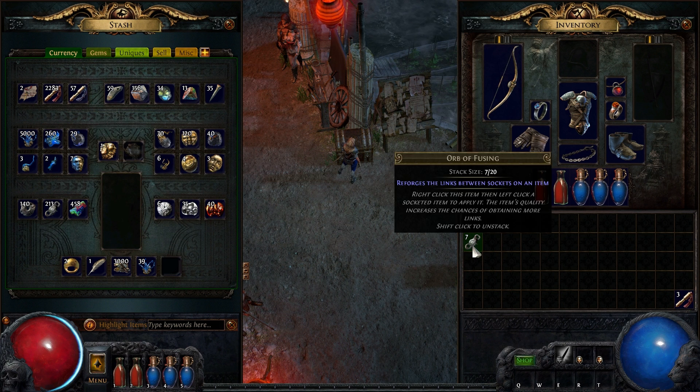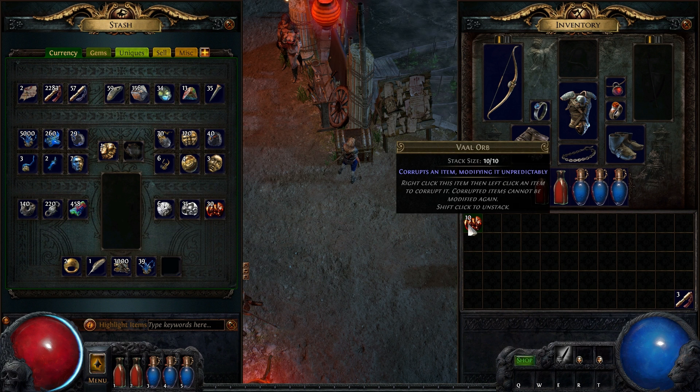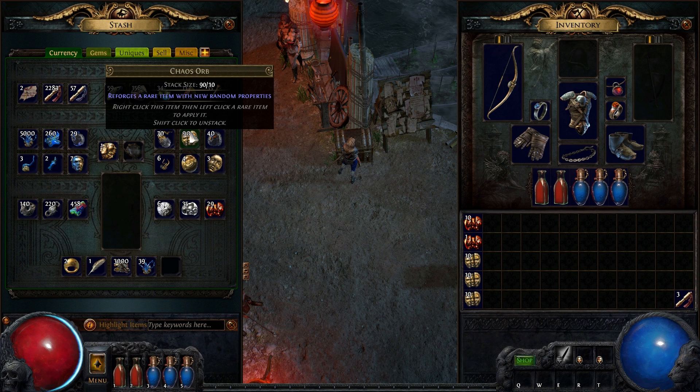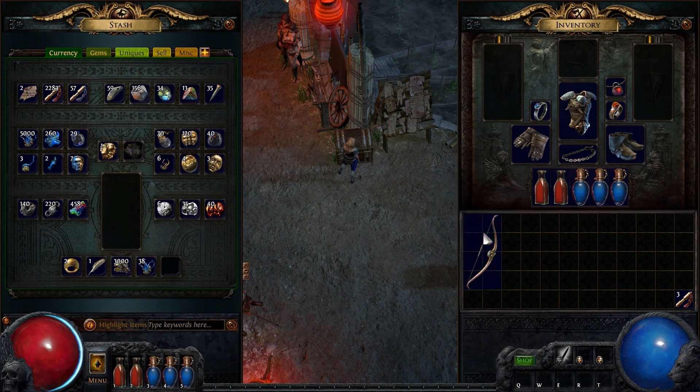You can control click currency into the tab for easy storage. Left clicking currency will remove a full stack, and you can shift left click to remove exactly the amount of currency that you want. Control clicking currency will allow you to remove it in bulk. You can also use currency directly out of the stash tab.